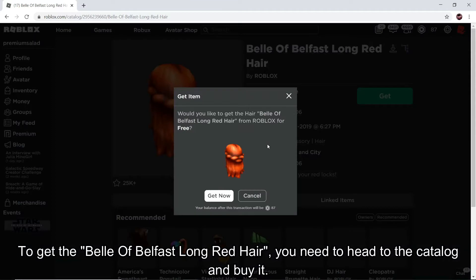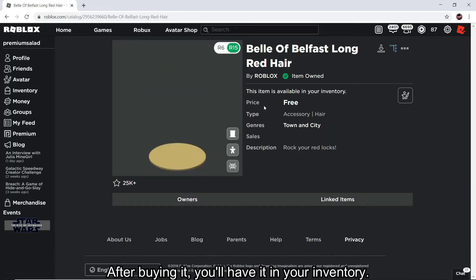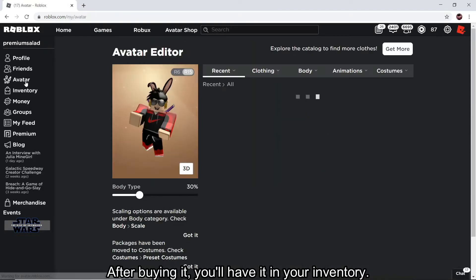Number 11: Bell of the Belfast Long Red Hair. If you are going for a more natural look that also has a bit of class, then the Bell of the Belfast Long Red Hair is for you. When it was first added to the catalog back in 2019, it cost 50 Robux, but within a couple of months it became free. It looks amazing on any avatar, particularly if you want a color that pops.